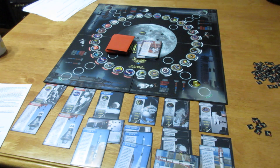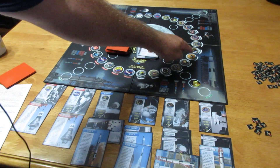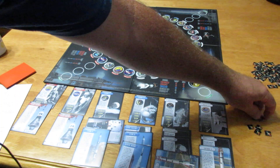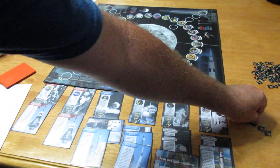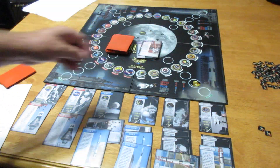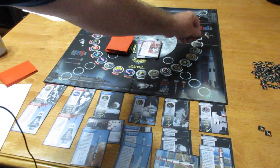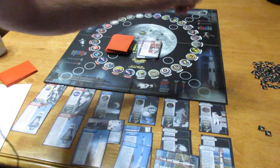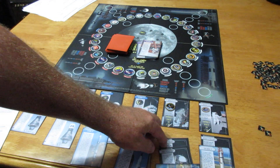I'm going to complete a mission hopefully here soon. I need to get to Apollo 11 — it's five spaces away — so I spend five fuel, get it launched, and that leaves me two fuel. I move my lander one, two, three, four, five spaces.